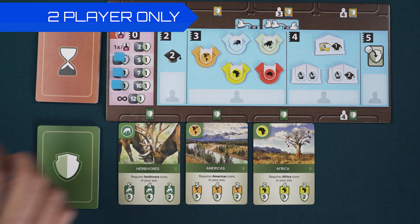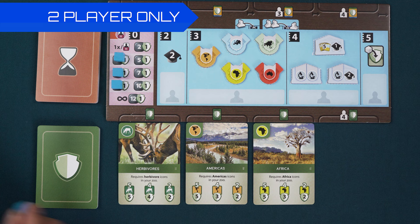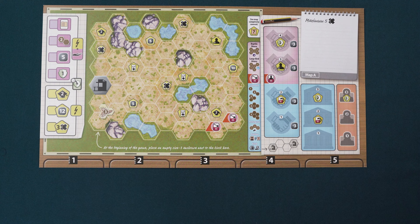Three of these tokens will go on the left column of the donation area like this. Then, place one token on the left space of the leftmost conservation card, another on the second space of the middle card, and the final token on the last space of the rightmost card. These spaces will be blocked for the whole game. Randomly determine a start player and turns will proceed clockwise.